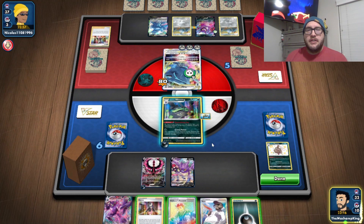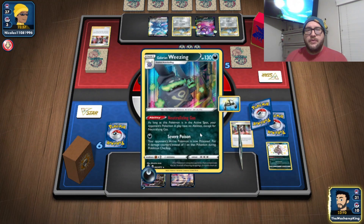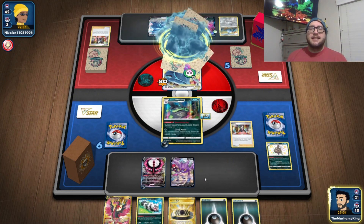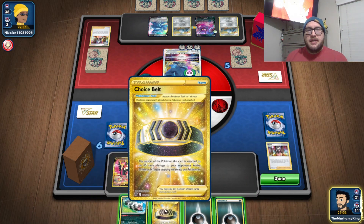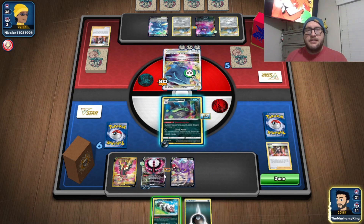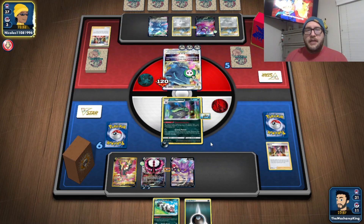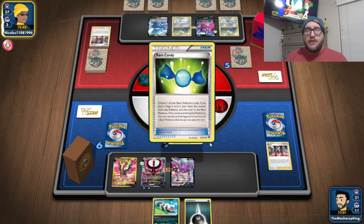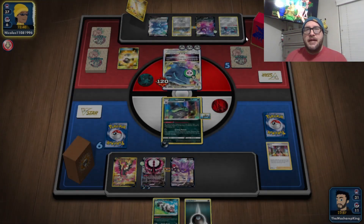This is the perfect turn to Radiant Eternatus. Let's Marnie — and we still got nothing? You've got to be kidding me. Let's hand attach. This Grimmsnarl deck is going to win without Grimmsnarl, hopefully. No energies yet — they still can't play Magnezone.